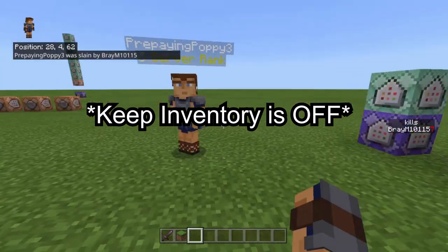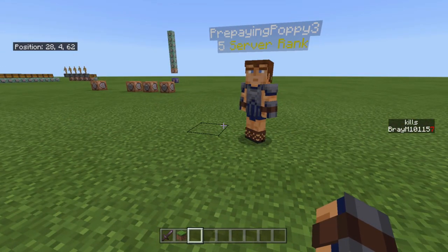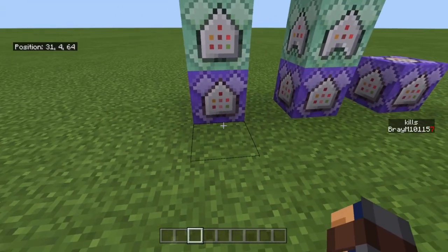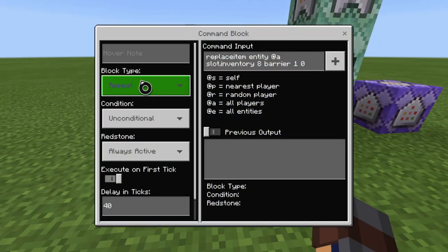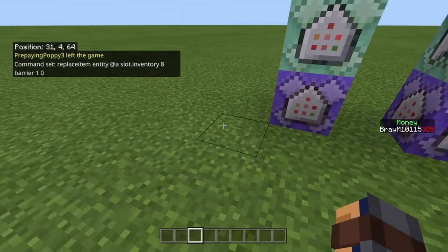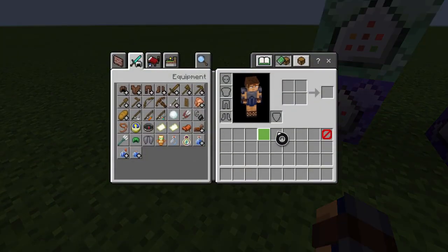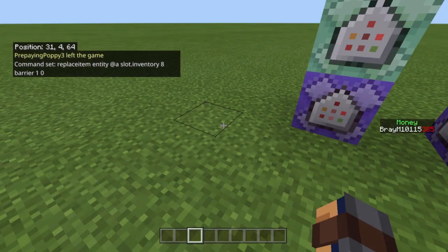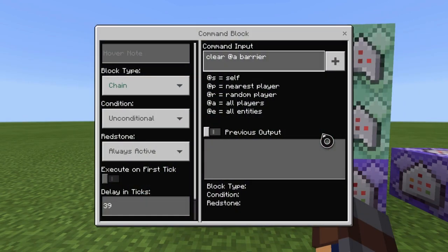Make sure to keep inventories on — just a heads up on that. Now I'll show you how to make this. The first command is repeat, unconditional, always active, at 40 ticks — make sure it's 40 ticks, which is two seconds. Then it's: replace item entity @a players slot.inventory 8 barrier with a quantity of one, data type zero. Slot dot inventory 8 means you're replacing the item in inventory slot 8 — that's the last hotbar slot — so it constantly does that every two seconds.